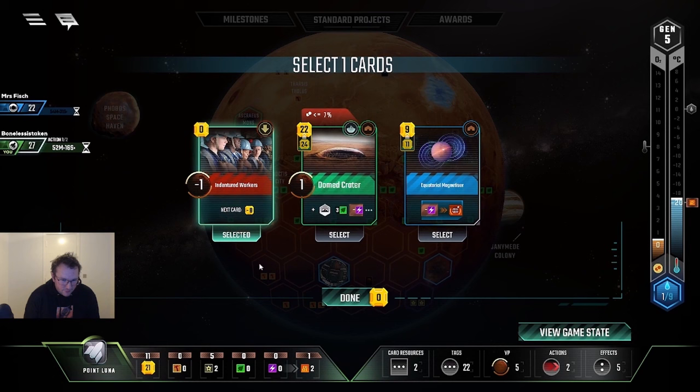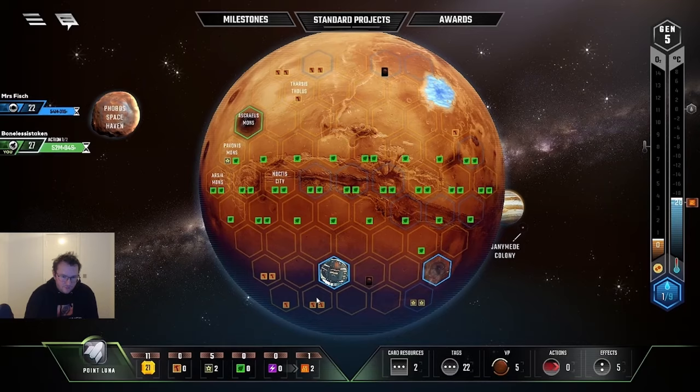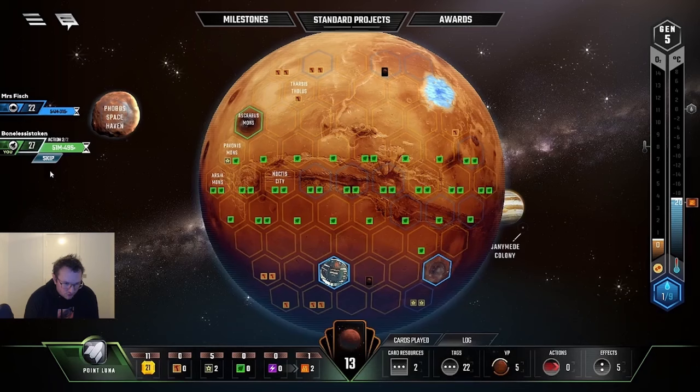You know you're having a really good game when you're actually just buying cards so you have bad cards to cycle — then you know you're golden. Indentured Workers — I think it's still early enough. If I had a lot of energy production I'd take the one to the right, but at this point the five gold I get from Indentured Workers is definitely worth it.